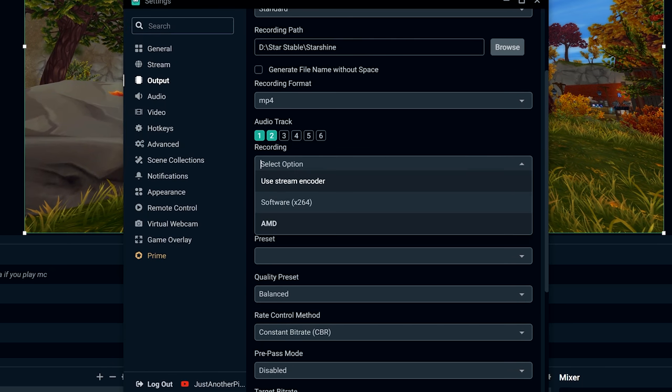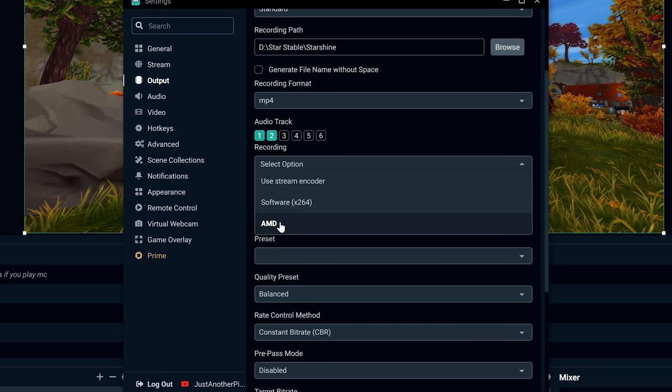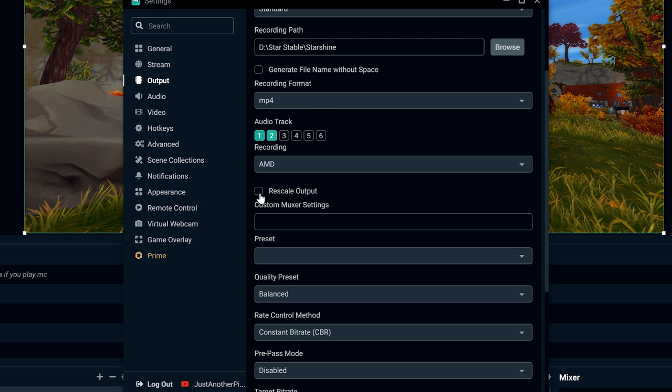Under encoder you'll see AMD or Nvidia depending on your GPU. I have AMD so this is an AMD tutorial; Nvidia will look slightly different. There are great tutorials online for Nvidia OBS settings too. Do not click 'Rescale Output' here — if you want to rescale, do it at a later stage, as rescaling here will make your quality worse.